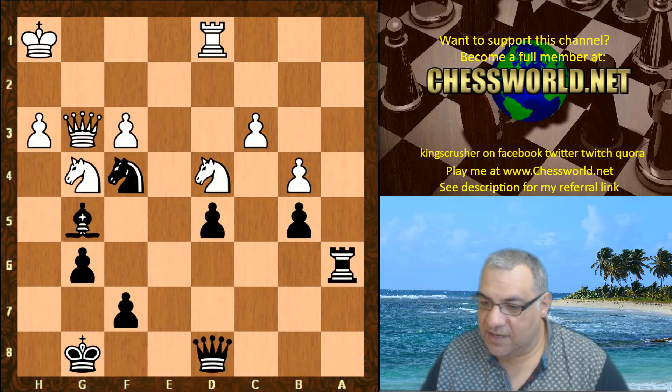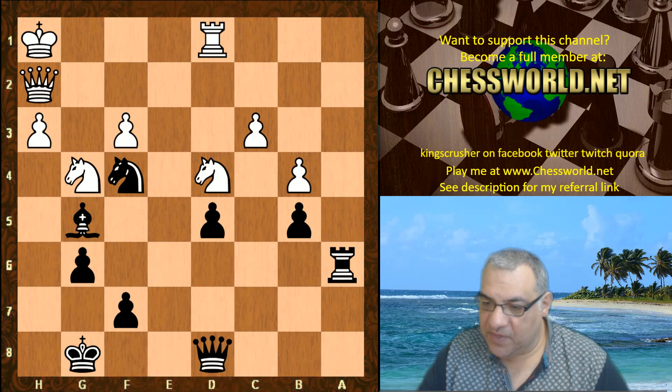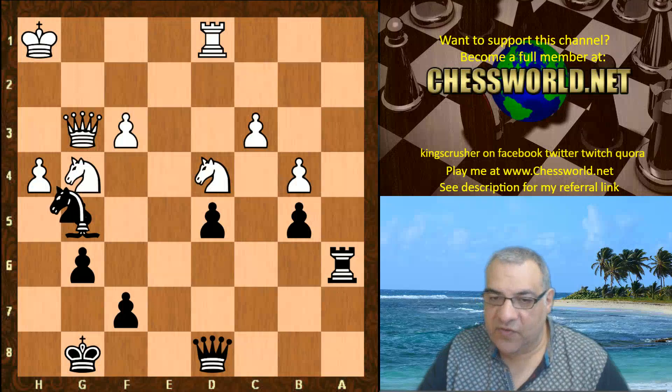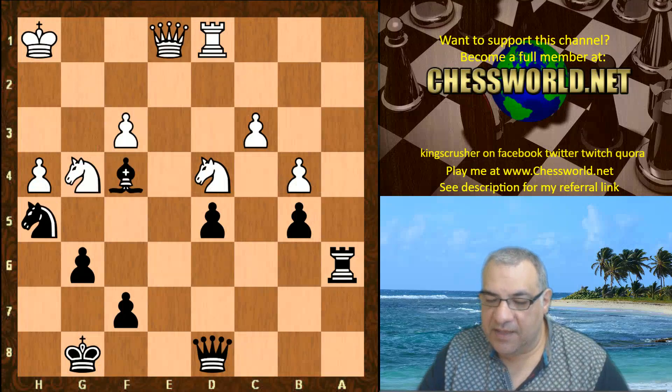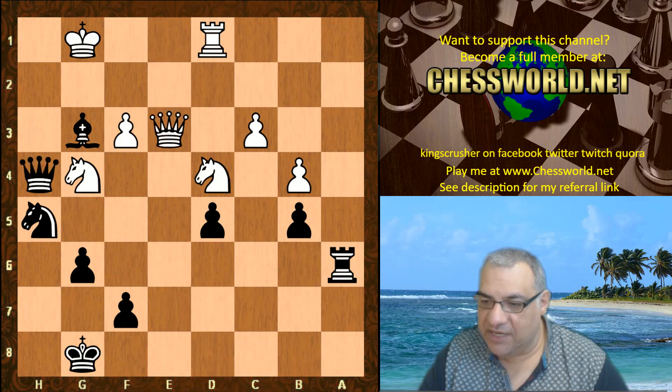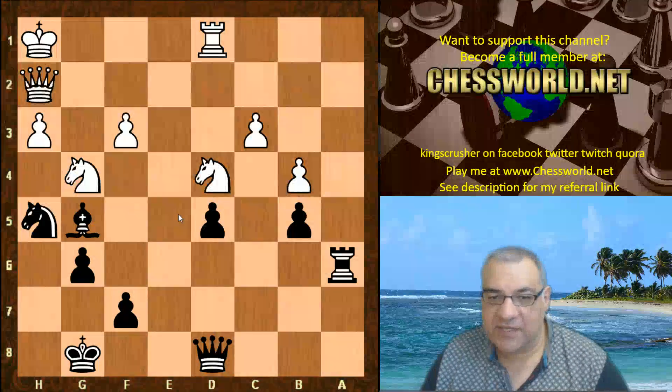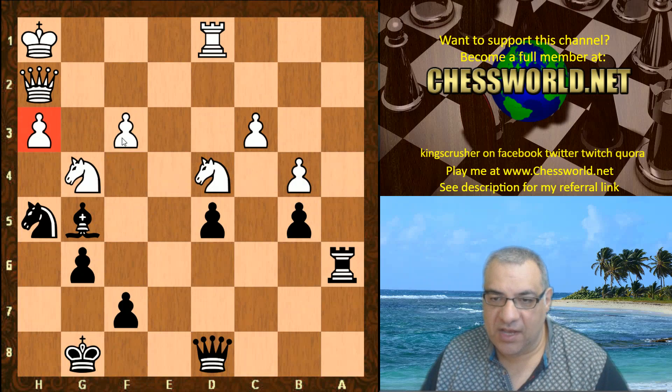There's always Knight h5 to kick the Queen. Queen h2 is played. If h4, Knight h5 is possible, and then Bishop f4, Bishop g3, and taking on h4 is even more effective. So Queen h2, then Knight h5. Look at white's structure: it's wrecked — isolated pawn, isolated pawn, backward pawn on the semi-open c-file.